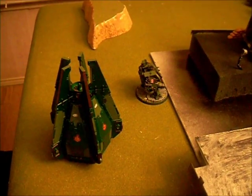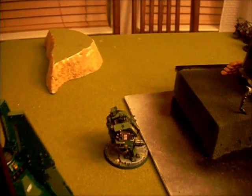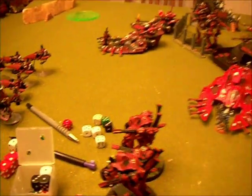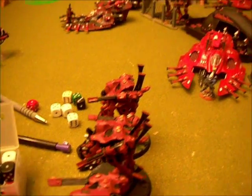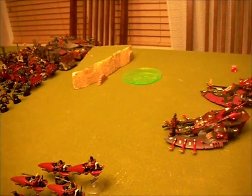End of the movement phase. My Drop Pod came in with the Dreadnought, who jumped out six inches. Before any movement, I used Eldrad's power to reposition some units - I repositioned my War Walkers and my Jet Bikes from over there to right here. Then in the movement phase I jumped the Jet Bikes up twelve inches.